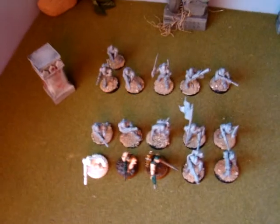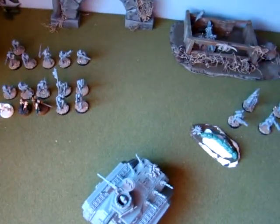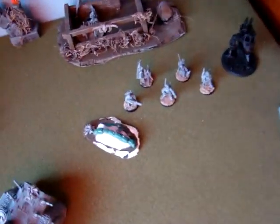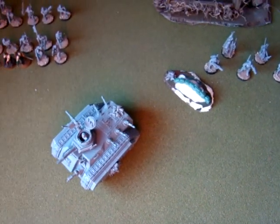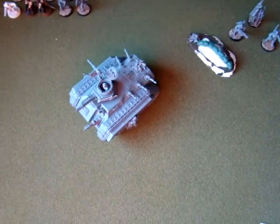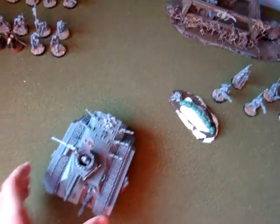Basically, all my infantry is going to go for the objectives. Heavy weapons will be support. Command squad will be all-around support. Sentinel would be support. And then I'm going to get veterans, which I'm going to use to go and attack the other side. That's why I'm putting them in a Valkyrie so they can fly across the battlefield into enemy lines. And then I just needed this to get the troops safely over to the first objective.